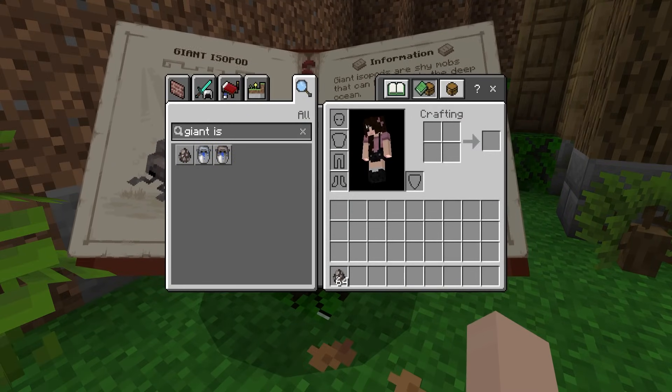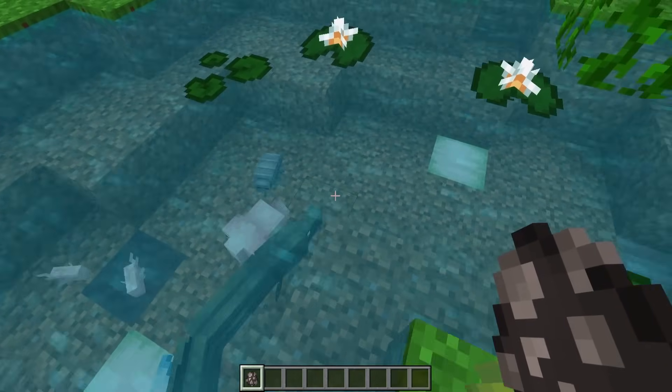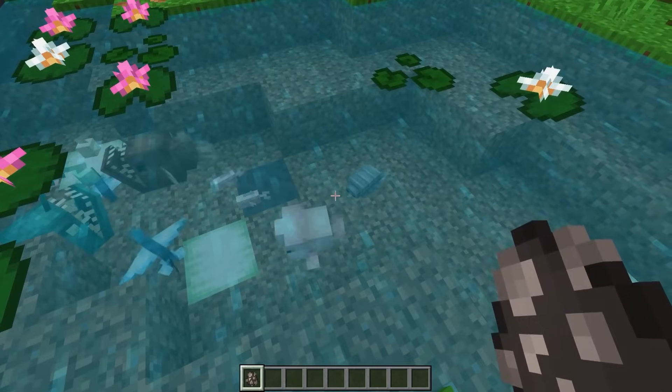The giant isopod is the next one. It comes in brown and gray, and you can put it in a bucket. There are no cookable versions. Let's see what they look like in the water — oh my gosh, little bugs, little sea bugs! Oh, that was a baby.